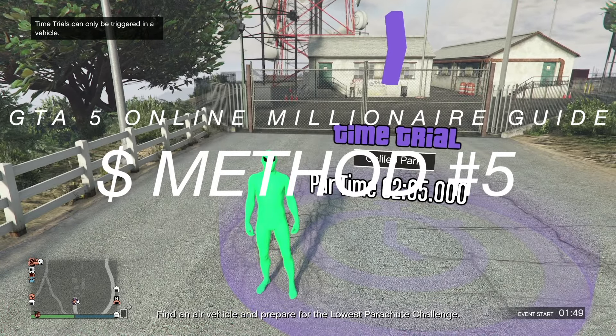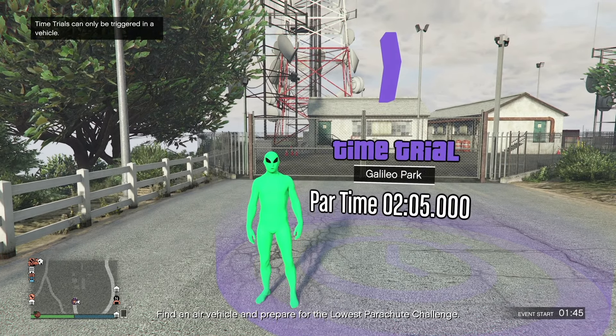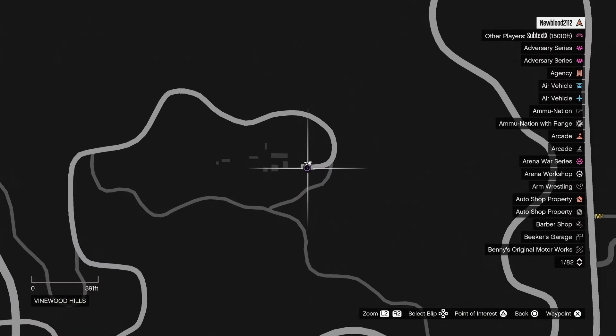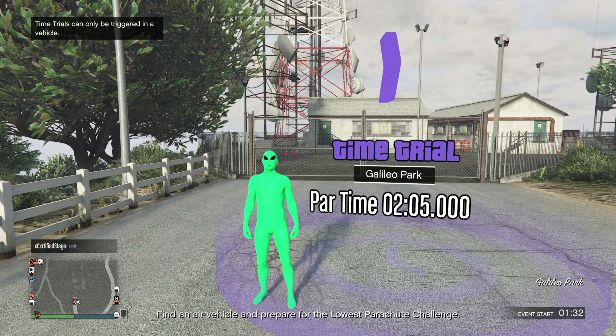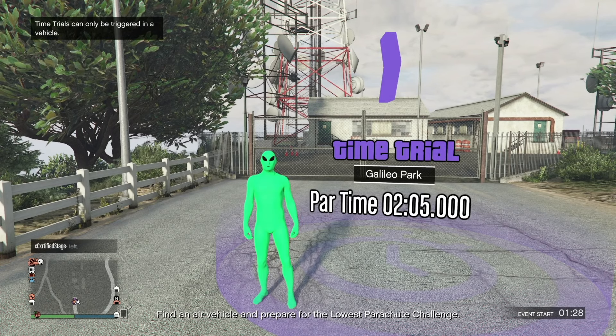For the next money-making method, do the Time Trial and get your fastest motorcycle — I always recommend the Hakushi Drag, but that's up to you. You have to beat it in 2 minutes and 5 seconds. It's a purple stopwatch on the map right here. Beat it in 2:05 and you'll easily make that $101k, so when DLC comes out you'll be able to buy many things with that.